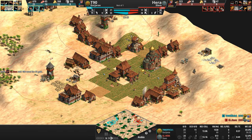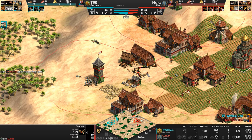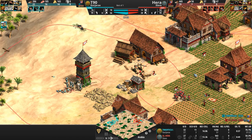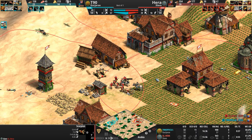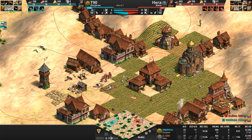T90 takes down the tower to the right, but there's that siege workshop with a 15% cheaper scorpion being repaired by a villager. Forget the chakram — here comes the OG pass-through damage dealer. That was a fantastic shot, but the scorpion will go down before we can check how many kills it got.